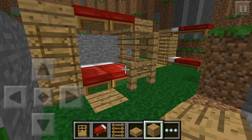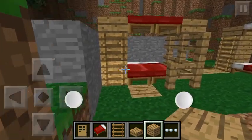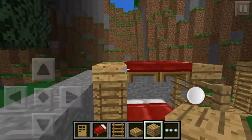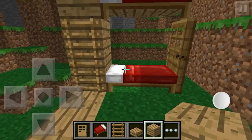What's up YouTube, DIYGameplay here. Today I'm going to show you how to make two different types of bunk beds in Minecraft Pocket Edition. Your first type is a little bit bigger and uses four beds, and then your second type is a little bit smaller and uses two beds.